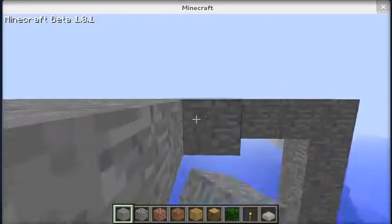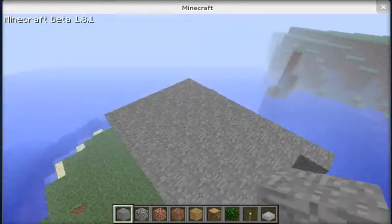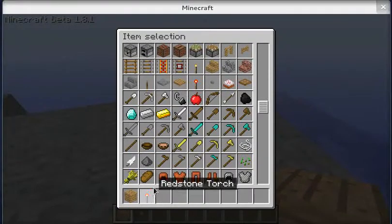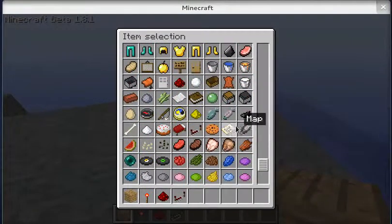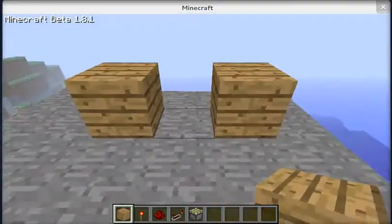So basically, what a pulse generator is — it's what the name implies — it generates redstone pulses, which you can use for a lot of things. What you'll need is: wooden planks, redstone torches, redstone of course, redstone repeaters, and a sticky piston. That sticky piston is crucial if you want to make this right.